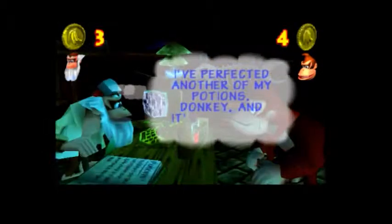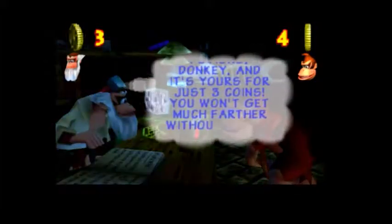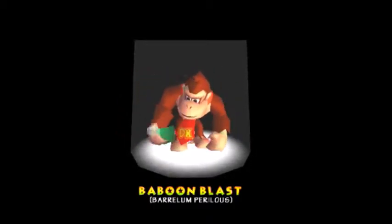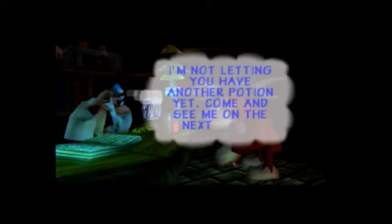Looks like — let's see what he says. 'I've perfected another of my potions. Donkey, yours for just three coins — you won't get much farther without it. I suggest you pay up.' I do have my money, so we will buy it. The Baboon Blast — let's see what this does. 'You can now play the barrel blast courses. Find my pad, press Z to launch yourself. When you're in a barrel, press Z to fire.' I'm guessing I have to do that soon. 'Come and see me on the next level.' Okay, let's go see what we can do now.